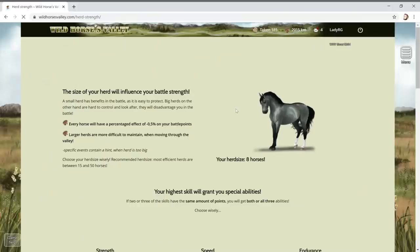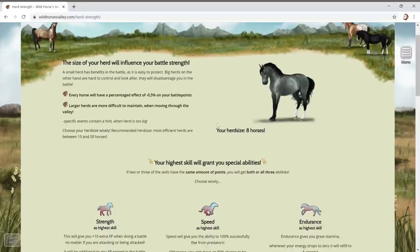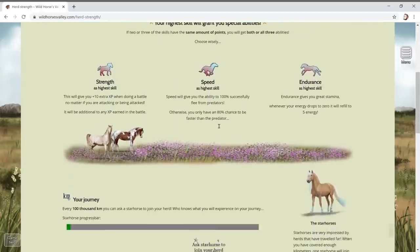Let's look at herd strength. The size of your herd influences your battle strength - a small herd has benefits in battle as it's easy to protect. Big herds on the other hand are hard to control. Every extra horse has a minus 0.5% effect on your battle points. Choose your herd size wisely!